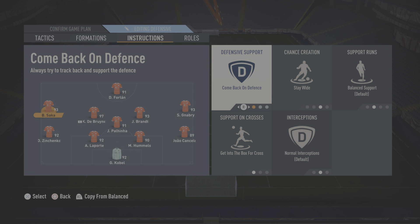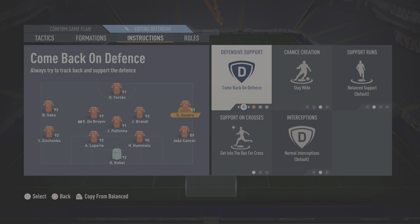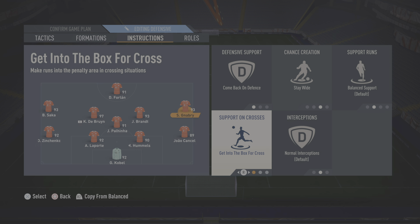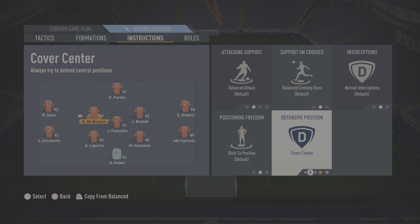On the left midfielder I have him on comeback on defence. The reason is that when you're keeping the ball effectively for so long, eventually your players are going to be so far up the field that if you lose the ball you'll get countered. You get countered on this game even if you don't play that way, so I need to maintain that shape whenever you lose possession — that's why I have that on. I also have stay wide on, because the middle is so congested regardless of formation. They still cut in due to the get-in-behind-the-box cross instruction. The same applies on the other winger, and for the centre mids I have balanced attack on all of them.